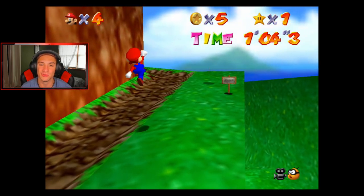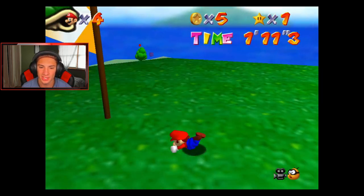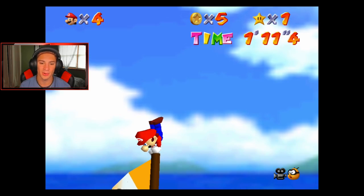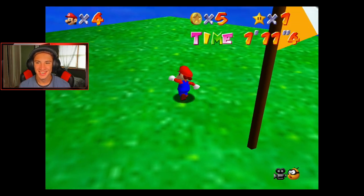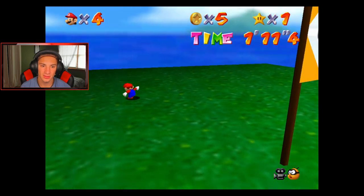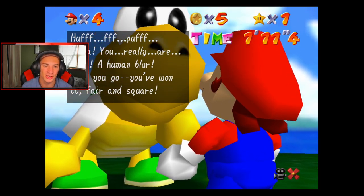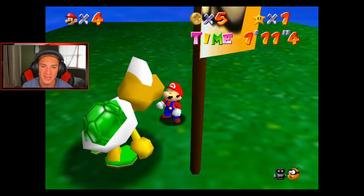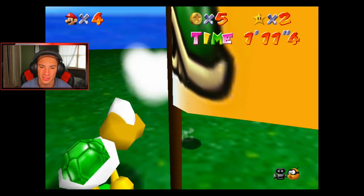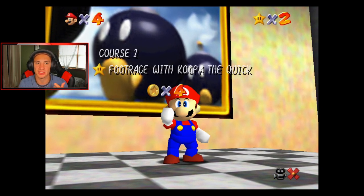Galaxy 2 rocks too — I wish it got some love and maybe a little remake, but I can't complain with Sunshine, 64, and Galaxy all in the price of one. Here comes Koopa Troopa — chill on me! I'm just gonna do a jump dive, get across here. I do some acrobatics in this game. I think we won but I'll climb the pole just rubbing it in Koopa Troopa's face. After you beat Koopa Troopa you just gotta wait for them to come up. There you are — you really are fast! Give me my power star. Two down!